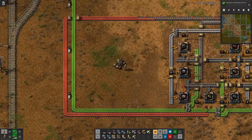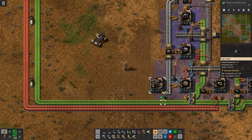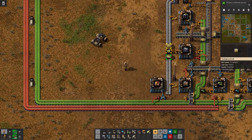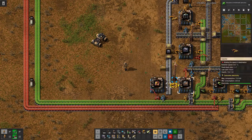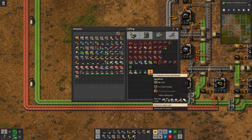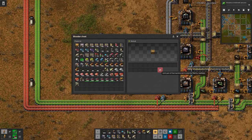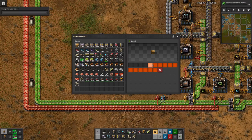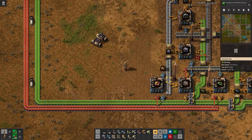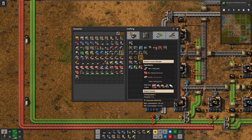We need also 500 of those. If they stack 200, then it's that much, otherwise it's a full road. And then we also need the furnaces — so that's steel and red circuits.